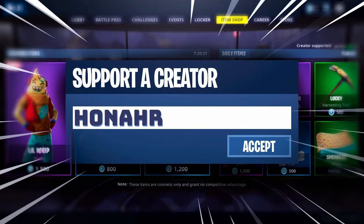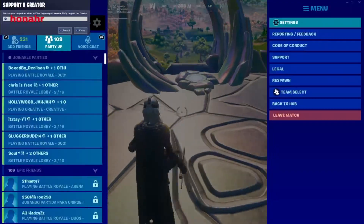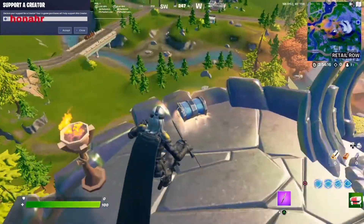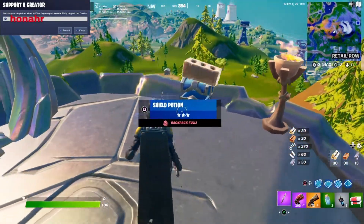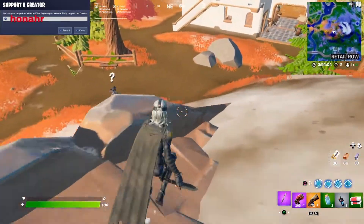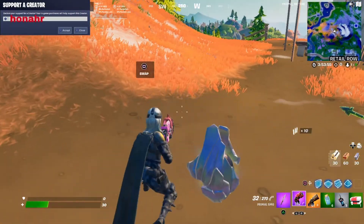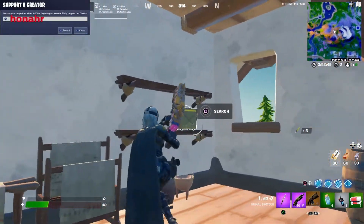Use code honor in the Fortnite item shop. Thanks for the support. These little pole or tree things are really good spots to land. Just get in here, walk down. You can kill this player for the primal rifle, and there's a house ammo crate that spawns in here.